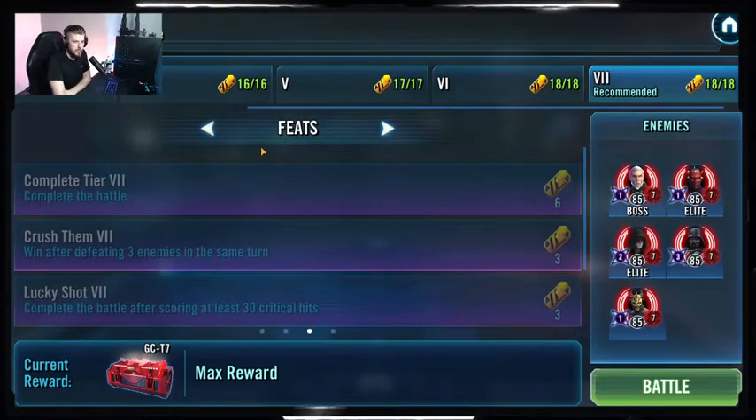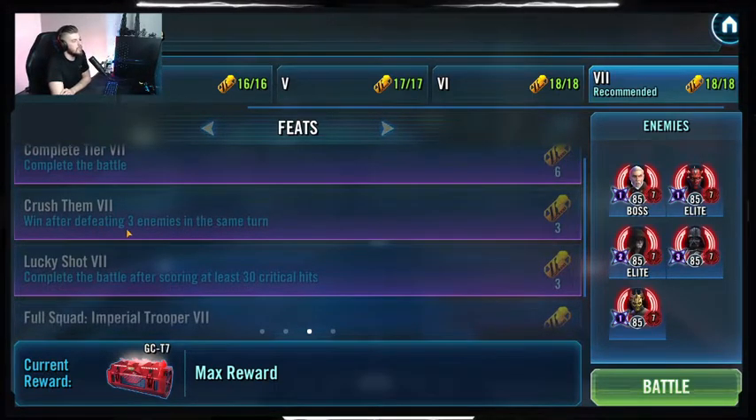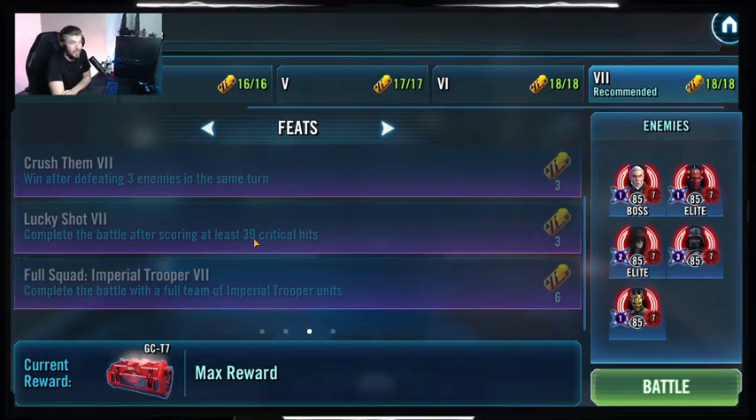I'm going to break down the modifiers and tell you how those are going to work for you, break down the teams and their mods, and then we're going to go through the team battles. The feats for this Galactic Challenge: obviously completing the battle; second, 'Crush Them' — win after defeating three enemies in the same turn, I'm going to show you a fun little trick for this one to make it super easy; and 'Lucky Shot' — complete the battle after scoring at least 30 critical hits. This will be done with the Imperial Troopers, completing a battle with a full team of Imperial Troopers. We don't need Gideon — if you got him it's pretty easy, but I'm going to show it without him just in case.